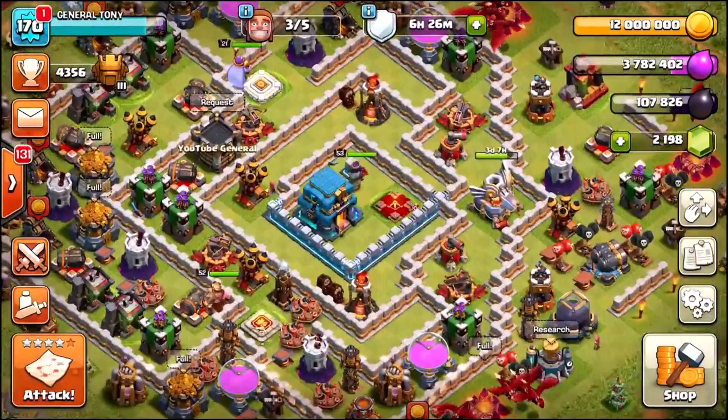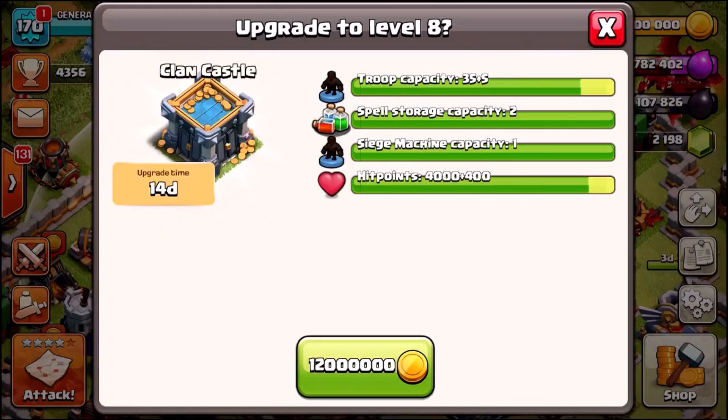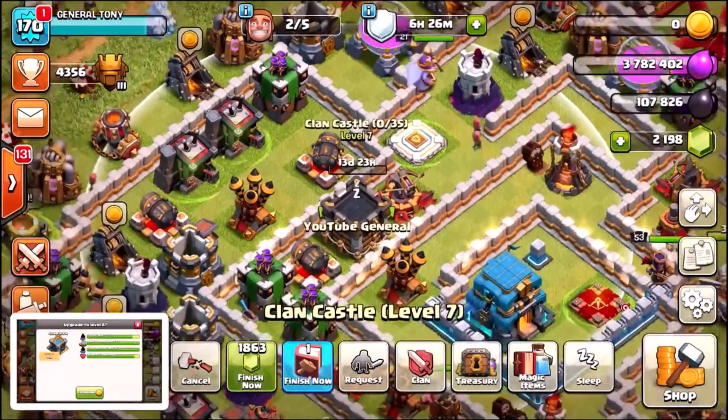Okay, so 12 million gold. Let's head over to the Clan Castle and let's click that upgrade button. Clan Castle to level 8. There it is, my friends.